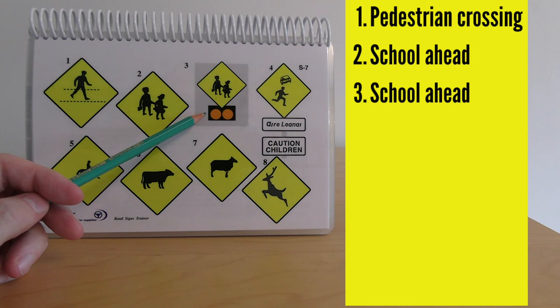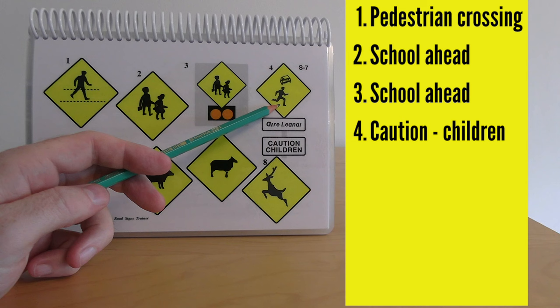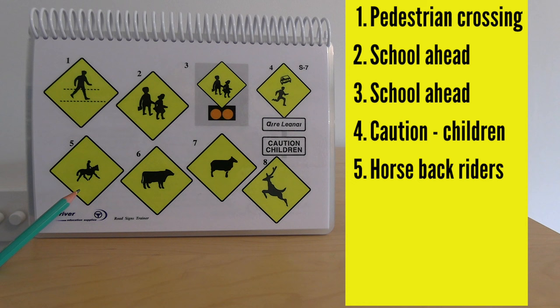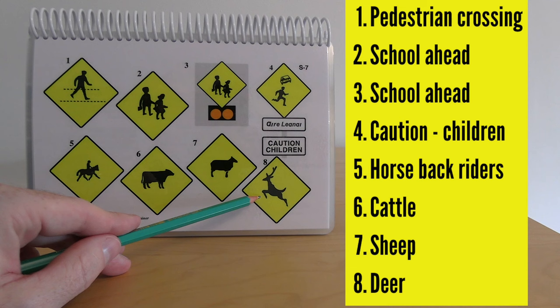Number four is similar to the school signs but for children playing or suddenly crossing the road — more likely seen on rural roads or in housing estates. Number five: watch out for horses or horseback riders on the road. Number six: watch out for cattle or other farm animals. Number seven: sheep ahead. Number eight: watch out for deer or other wild animals that could be crossing the road, particularly at night.